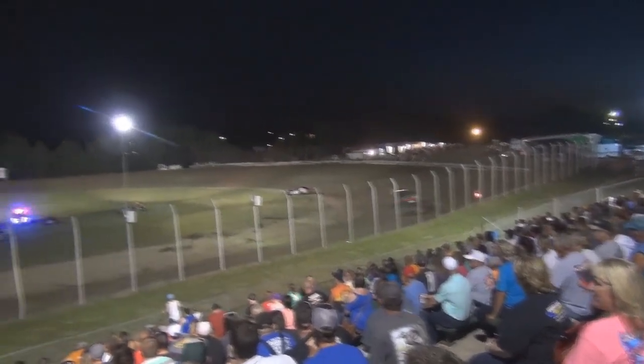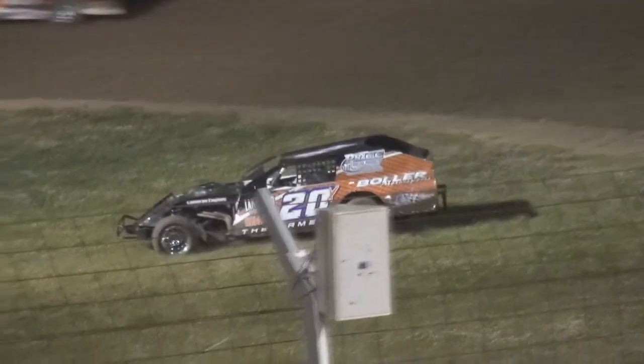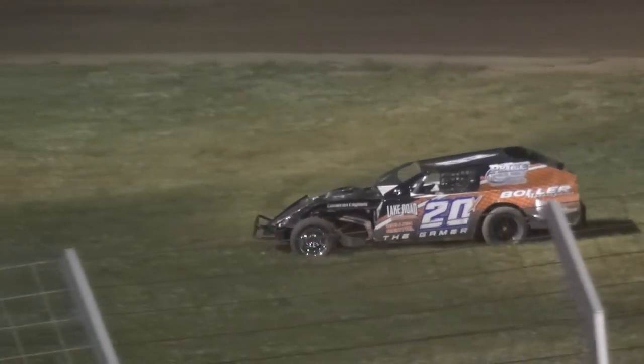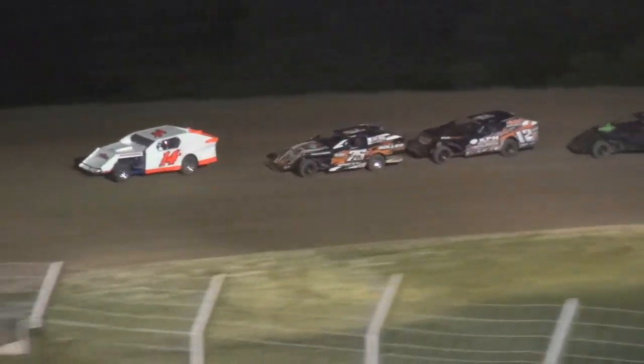Yellow caution on the racetrack — car number one, Arcade Richards, involved. The 20x of Carson Masner involved, problems in turns one and two. Looking at three laps to decide it — a green, a white, and a checkered. Down the front straightaway, Austin Bozak is going to lead them as he heads into turn one.